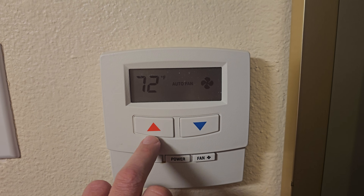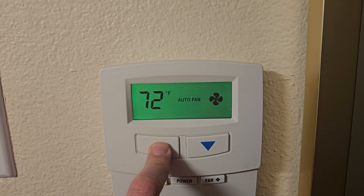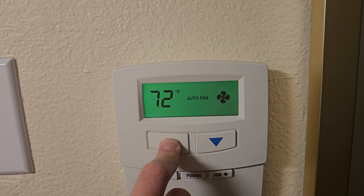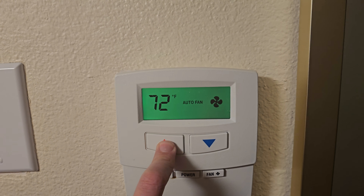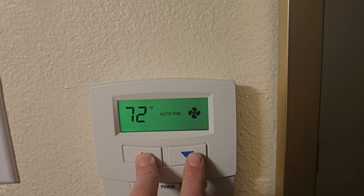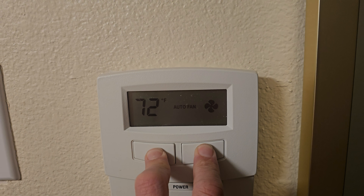Then you must hold the up button for seven seconds — one, two, three, four, five, six, seven. Then you must hold the down button until you see 'set point' on the screen.